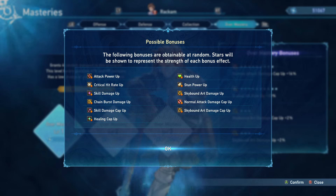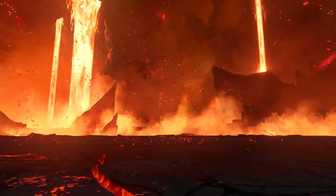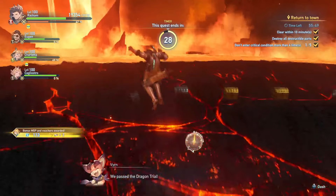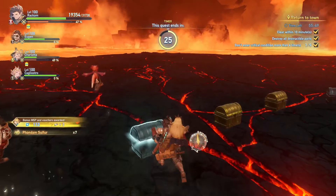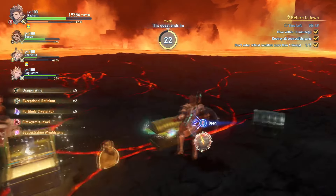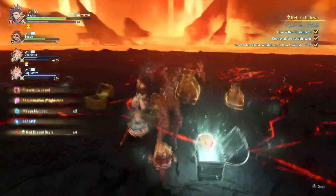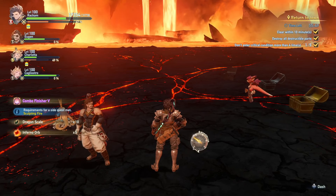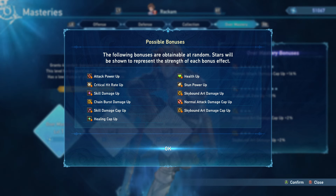Skill Damage Up has a similar issue with damage cap. Stun Power is untested and not something I see people running. Health Up and Healing Cap Up are generally the low rolls of Over Mastery — in the late game you're often getting one-shot regardless, so these don't change the numbers much. Overall, prioritize Normal Damage Cap Up, pick up the other damage cap ups, and Critical Hit Rate Up is also a solid choice.